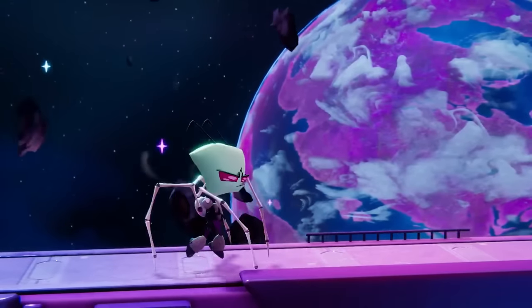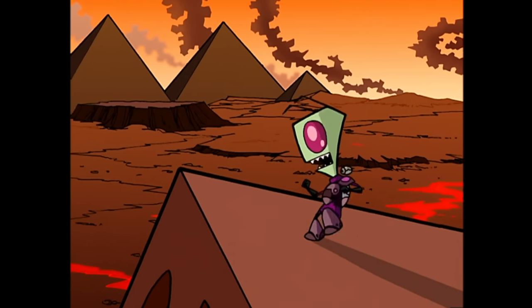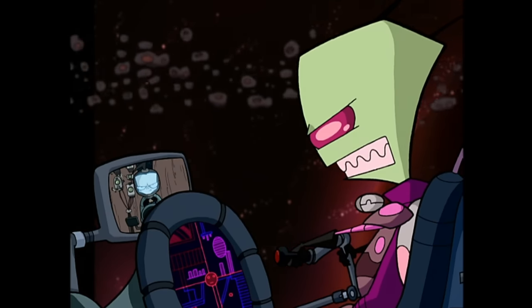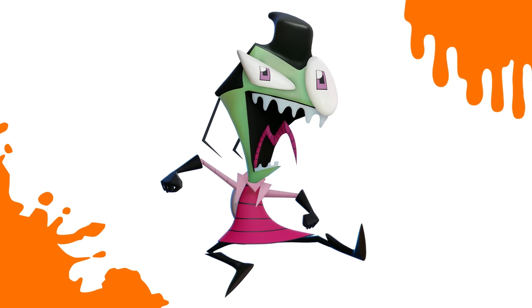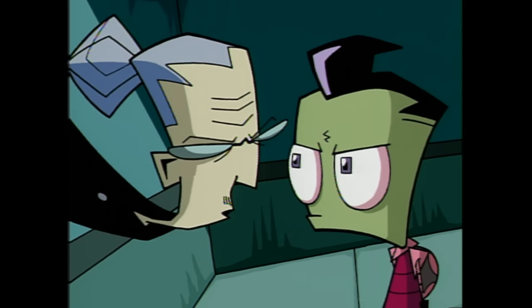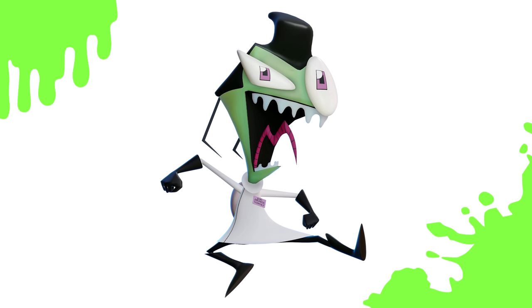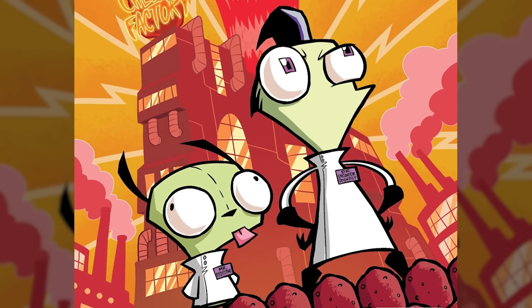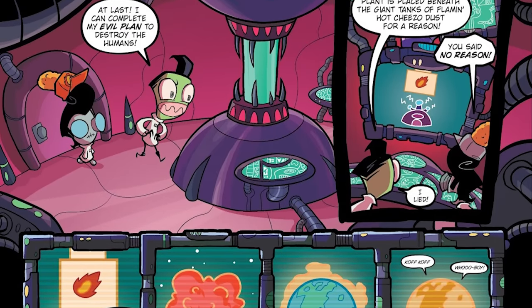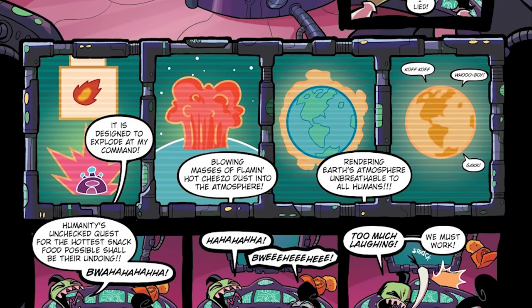Following that we have Zim, an alien whose sole mission is to conquer planet Earth. Zim's first costume is his spacesuit, which first appeared in the episode Battle of the Planets, where they discover Mars is actually a spaceship and Zim plots to fly it into the Earth, destroying it. Next, Zim has his human child disguise — his most common disguise, used to blend in and not reveal himself as an alien, even though it really just consists of some hair and colored contacts. Finally, Zim has a scientist outfit — more specifically, an engineer scientist. In issue 22 of the Invaders Zim comics, Zim disguises himself as an engineer scientist of the Flamin' Hot Cheezo's company to make a power plant explode and fill the atmosphere with Cheezo dust.